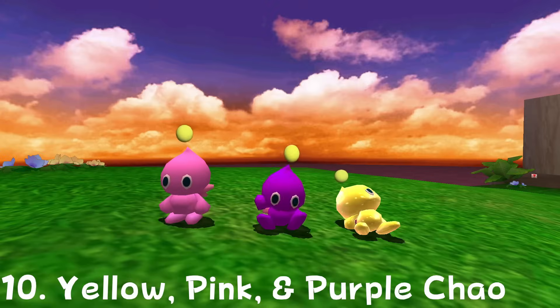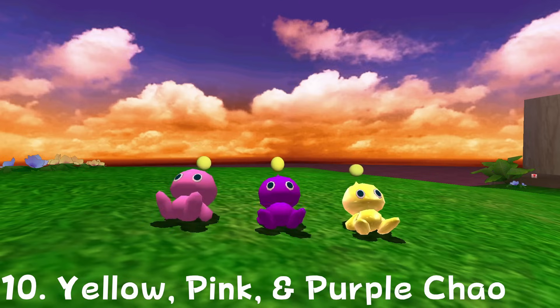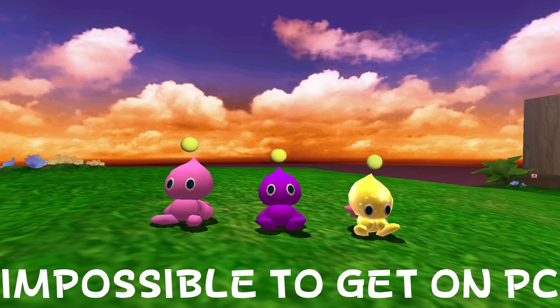First on this list are the yellow, pink, and purple colored Chao. These three Chao colors are not that rare in most versions of the game. However, in the PC release of the game, due to a bug, they are impossible to get.